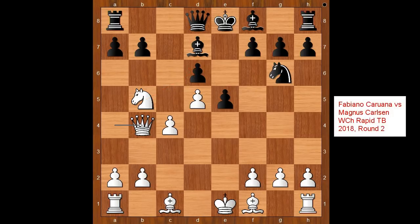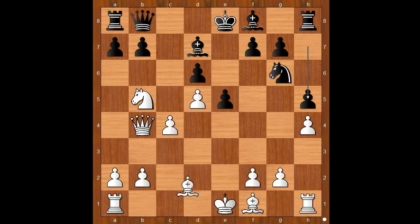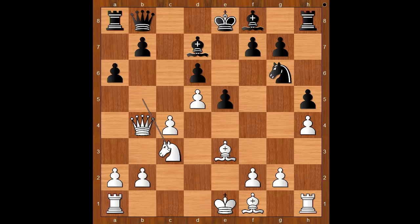Foreest repeated Caruana's move from the World Chess Championship 2018. Probably he found some improvements somewhere, because Caruana didn't do well with this opening. Queen to b8 — the same as in the game with Caruana. h4, h5, bishop to e3, a6, knight to c3. So until now we follow the game Fabiano Caruana vs. Carlsen, World Chess Championship Rapid Playoff Game 2. The link to that game is available in the description below the video.